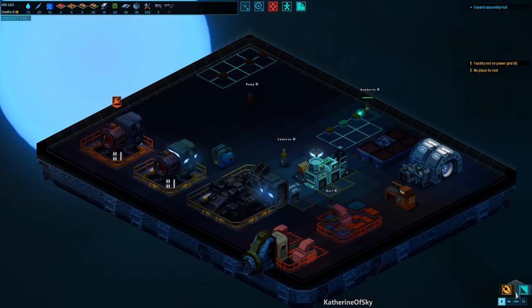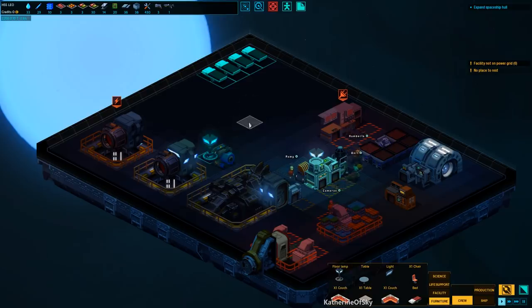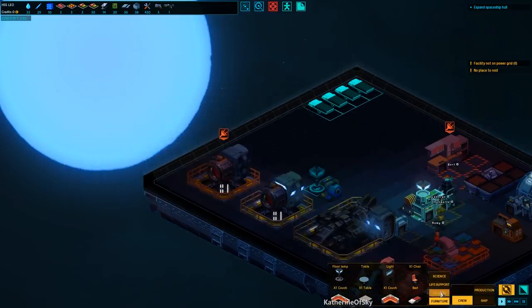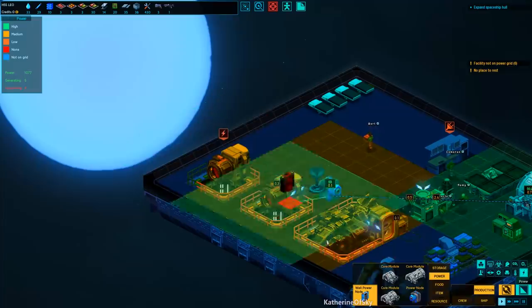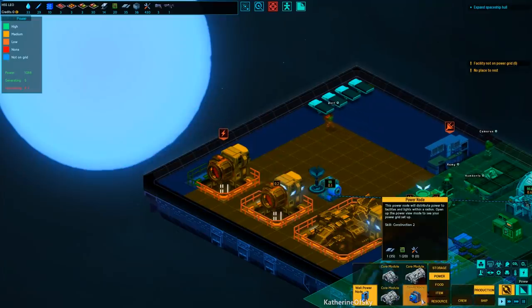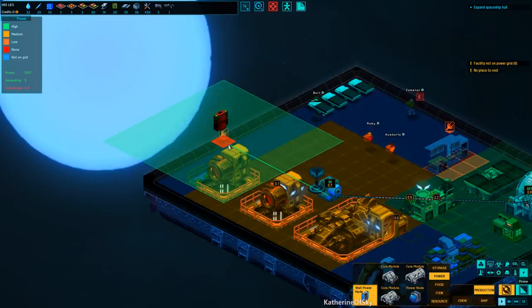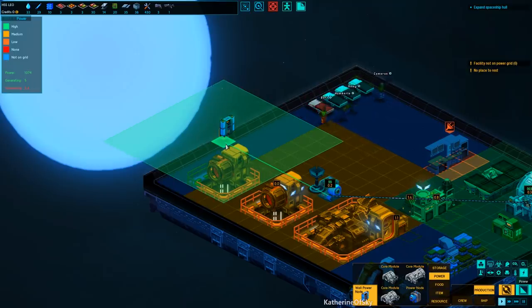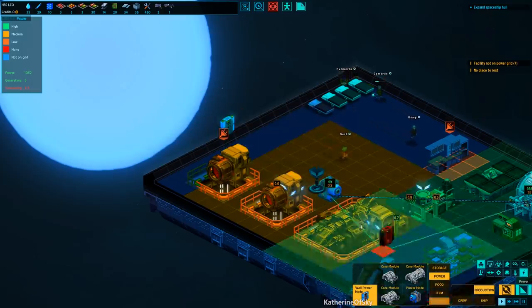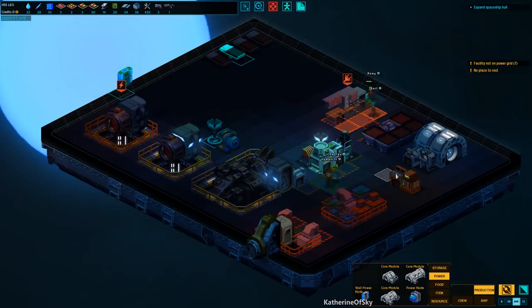I want to add a light behind this power thing. This miner is also unpowered, so I want to build a wall power node. They are a little bit cheaper than the core power nodes — they don't require the electronic component or green chips. You can rotate things with G. You can fast-forward the game with F3, which goes to maximum speed, and F1 is right back to regular speed.